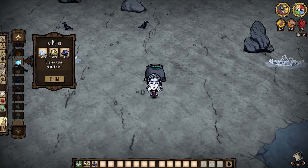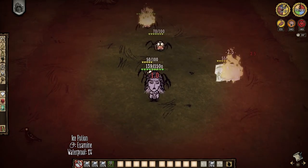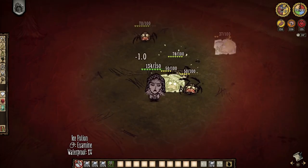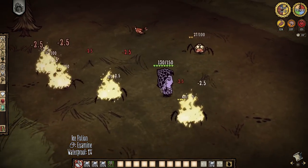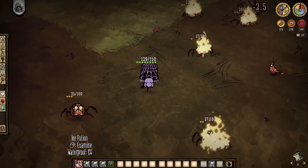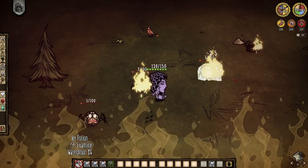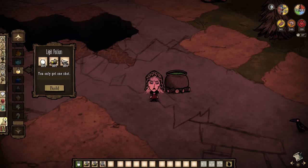We've had fire, so what about ice? The ice potion costs three ice, a chunk of Ryder, and one blue gem. It lasts 60 seconds like the fire potion, lowers your temperature instead of raising it, and has a 20% chance to freeze attackers. However, there seems to be a glitch in the matrix — mobs may end up both completely frozen and on fire at the same time, which is actually really funny.